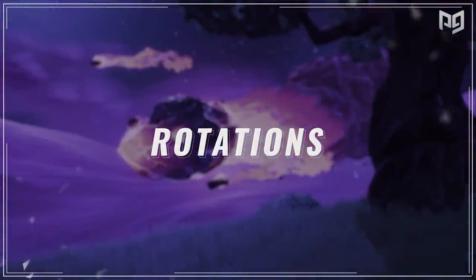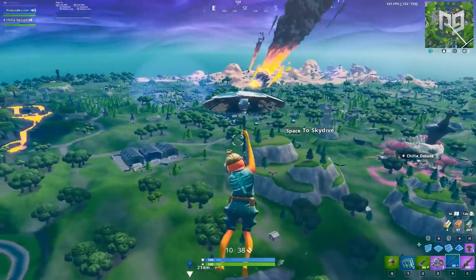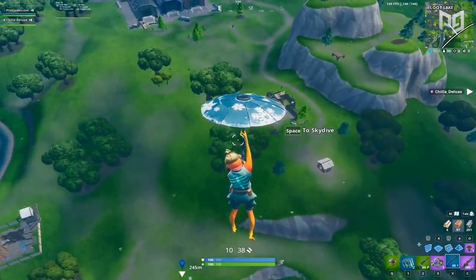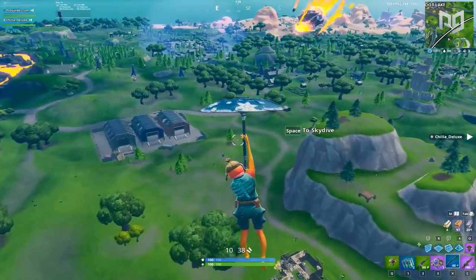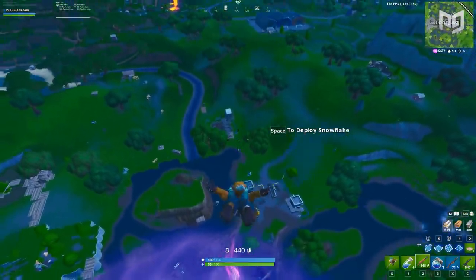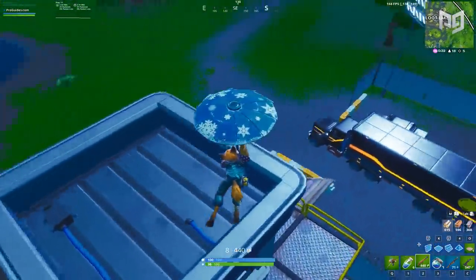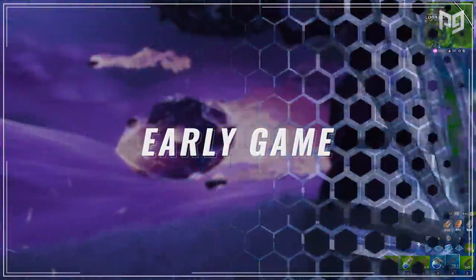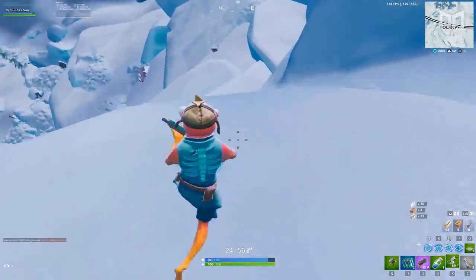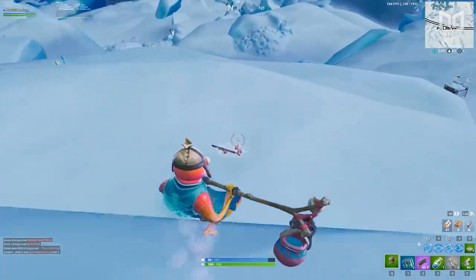Rotations are an entirely different beast, and you can't always have a set rotation plan for many reasons. First and foremost, rotations are subject to randomness — every single game you play will have a different safe zone. One game might pull you towards Polar Peak, while the next is all the way at Sunny Steps. It's something that all of us have to master if we want better results. Let's break this down into two parts: early game and late game rotations. For early game rotations, you can easily combat the random aspect of zones, as early game rotations are much more limited in scope.